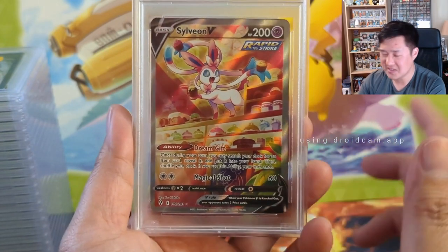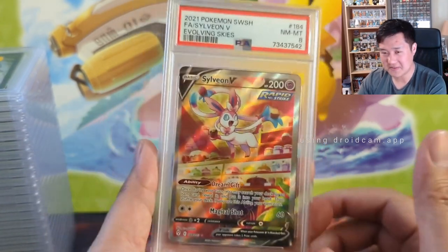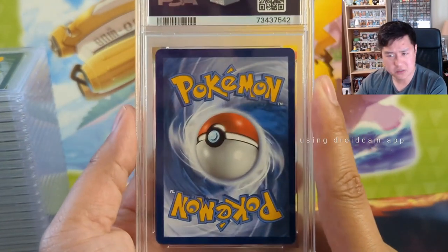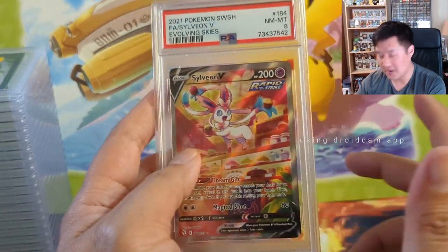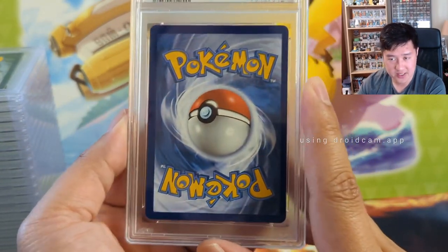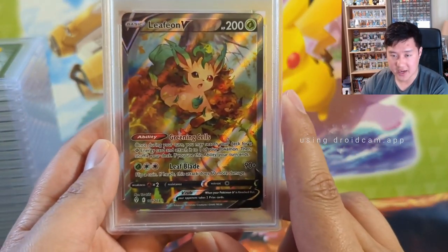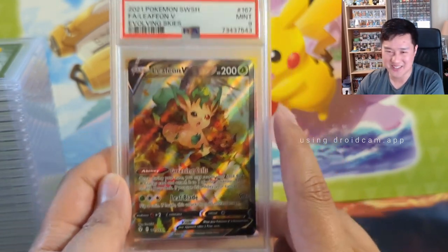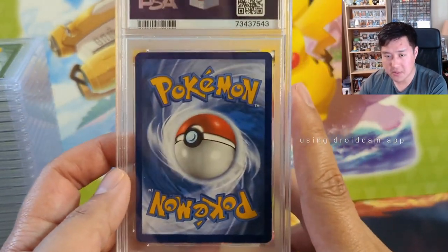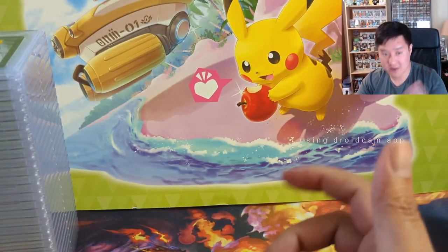Moving on to some modern stuff — I think these are my cards. Very disappointing submission. Sometimes you get a lenient grader, sometimes they're tough. This one only got an eight. Most of these evolutions from Evolving Skies I just picked up on TCGPlayer. When you buy near mint on TCGPlayer, you get near mint, so it's hard to complain — the centering isn't perfect. I was hoping for a nine. The Leafeon — I really like the VMAX version where he's basically helping the farmer — pulled the nine, and you can't really complain.